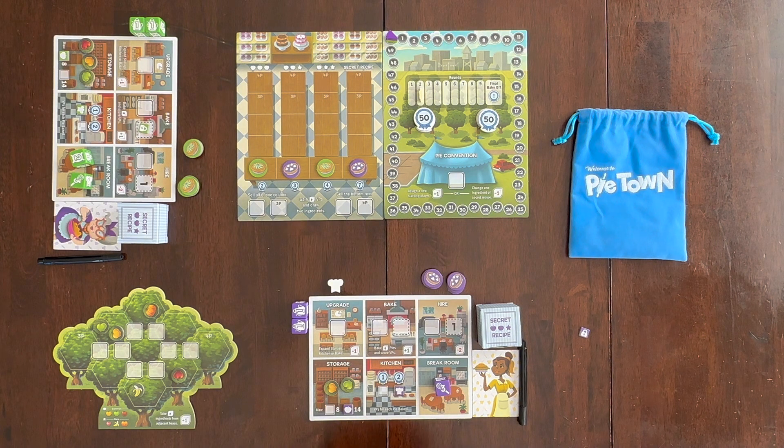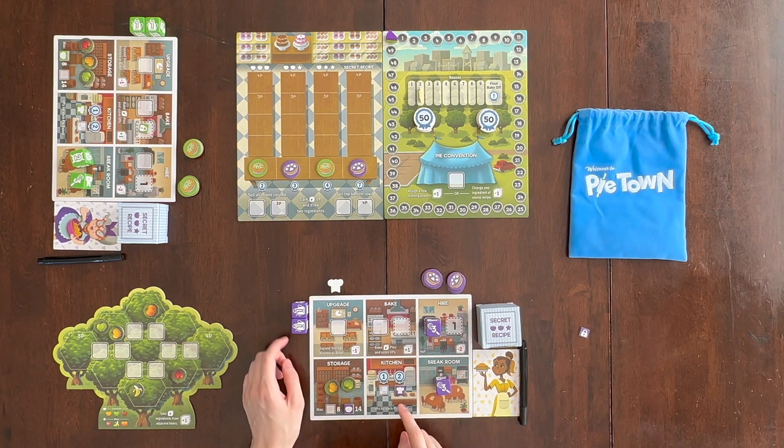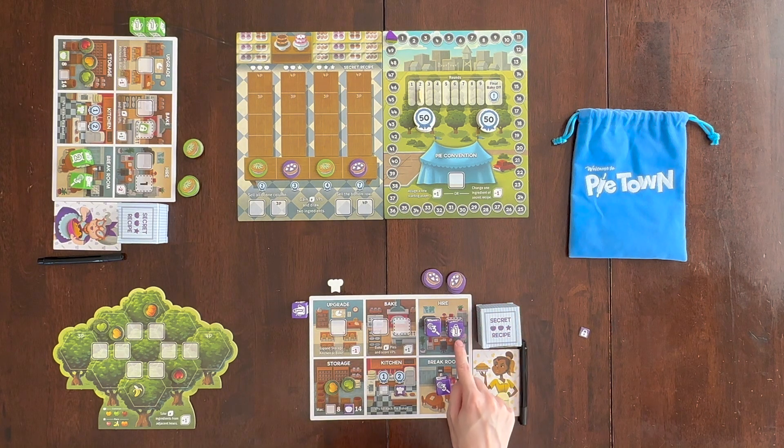The final space you can go to is the hire space. You have to place at least a level three or higher die here. What that does is give you another die, which you place at level one, and you get to use that die next round.